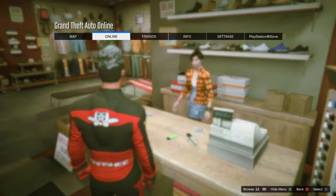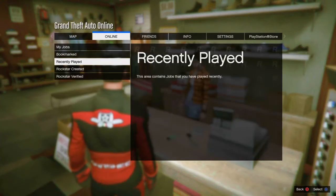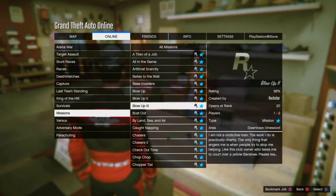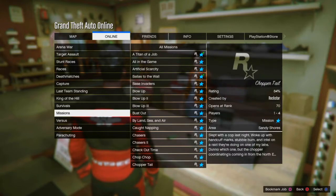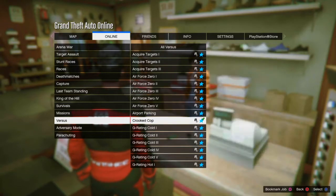After you load back into GTA Online, save the outfit you wanted to keep, then go over to the Mayor's clothes store and choose one of the biking suits, along with whichever gloves you want, since there's basically nothing else showing on the outfit. After that, go into a Crooked Cop job like you would normally do with any other glitch outfit and start it up.